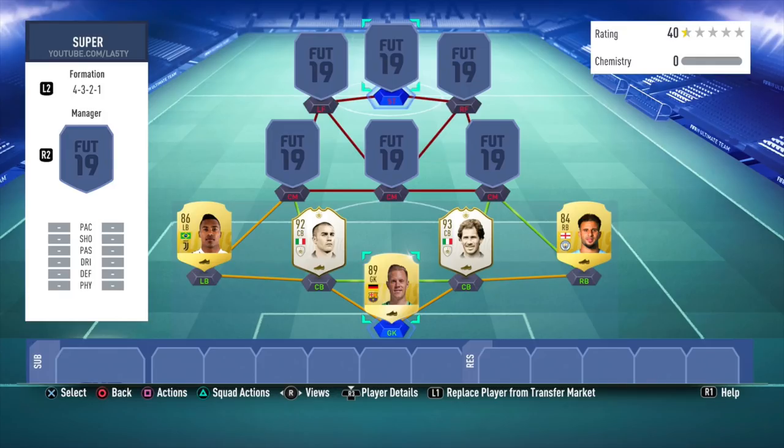My fullbacks - I went super meta, or what would have been meta on FIFA 18, and it seems like it's going to be very similar again. So Aleixandre, 86-rated - he's got great stats. And then we have Kyle Walker, once again another player with very, very good stats.